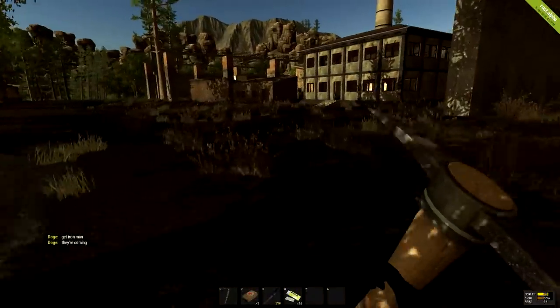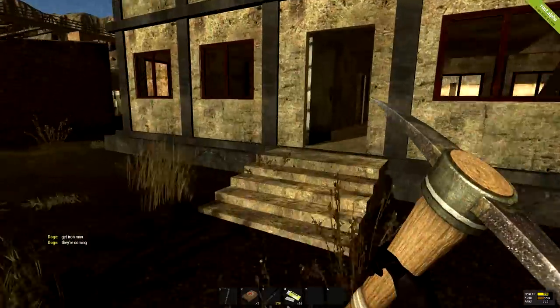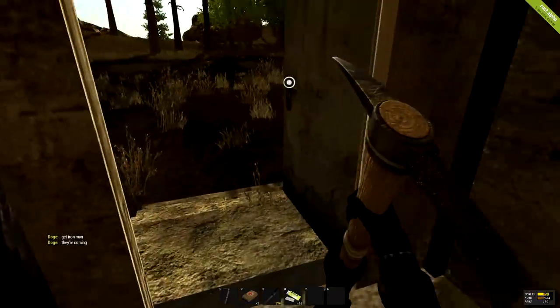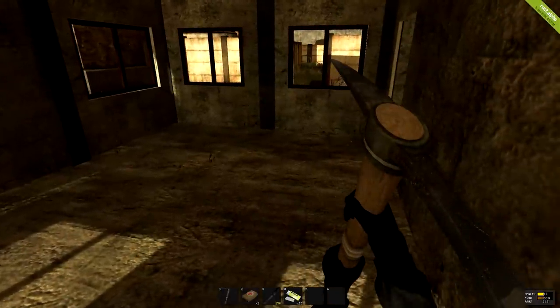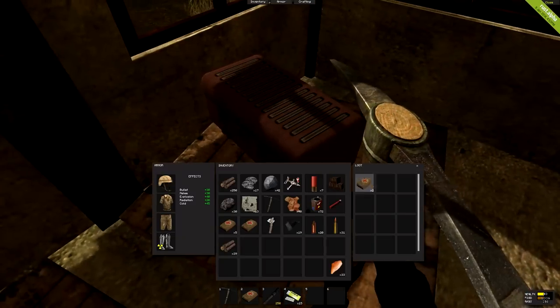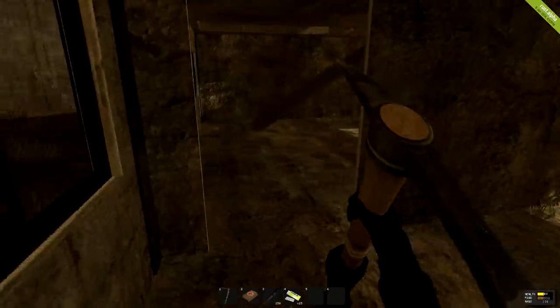Natural features don't really work that well. You'll see a lot of chat in the text boxes of different Rust servers of people saying things like: "Hey, where are you?" — "I'm near a mountain, I can see some trees, I can see rocks, grass, I can see the sea." Basically, that's pretty much what everyone can see at almost every point in the map, apart from maybe the sea. So it's useless.